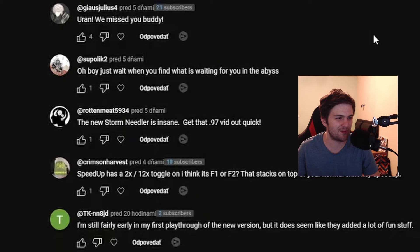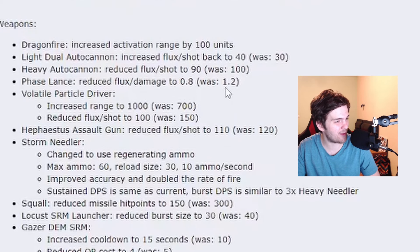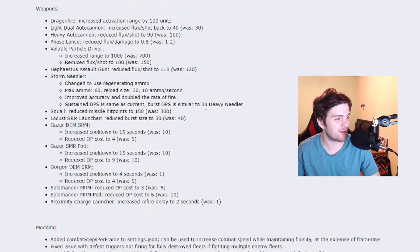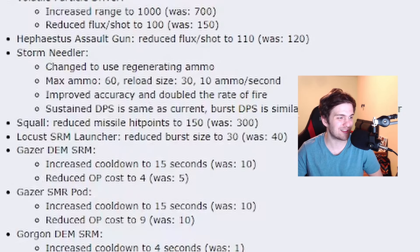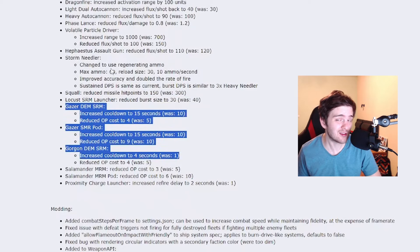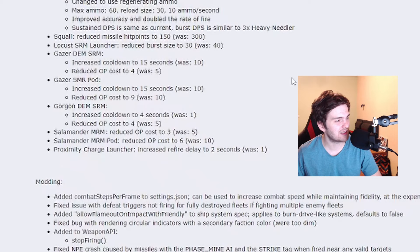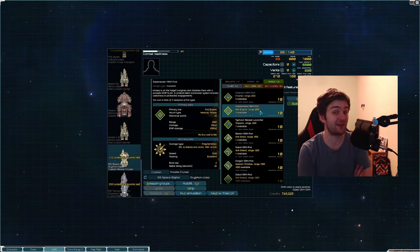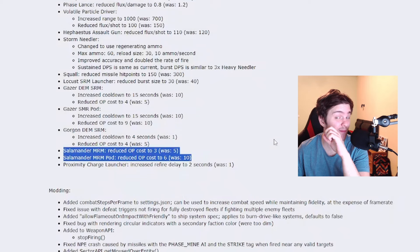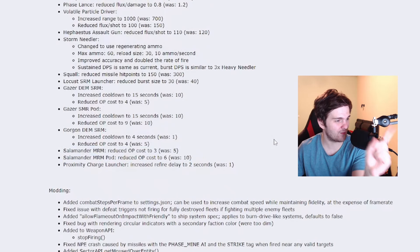Stormneedler is getting a big rework: now it will use regenerating ammo — max ammo 60, reload size 30, and 10 ammo per second. It will have improved accuracy and double the fire rate. Burst DPS will be similar to 3 heavy needlers — that's a lot of damage. Squall gets a big nerf: reduced hit points from 300 to 150. Locust swarm launcher: reduced burst size from 40 to 30. Gazers will be changed — ordnance points to use them will be reduced but they will fire much slower. Salamander MRM: reduced OP cost to 3, and the pod was also increased from 6 to 10. That's a big buff for me as I really enjoy this missile. The proximity charger launcher will fire more slowly, to 2 seconds from 1.